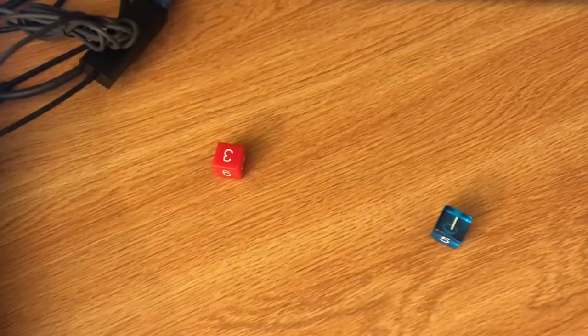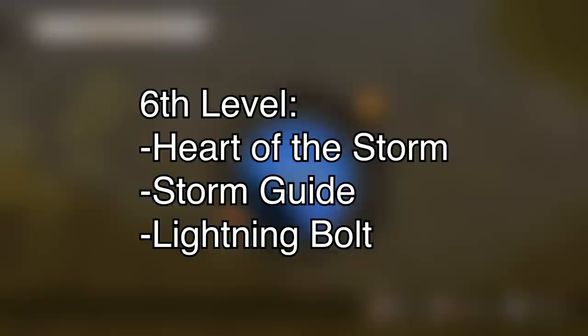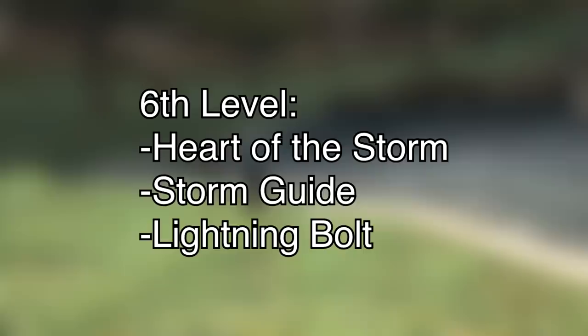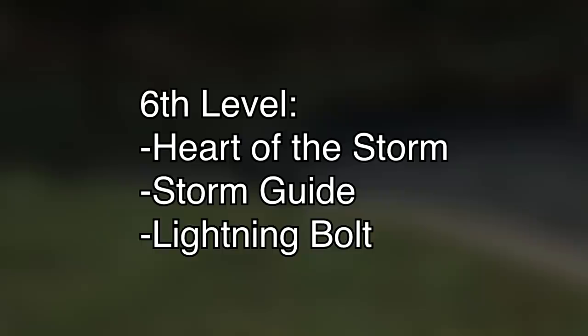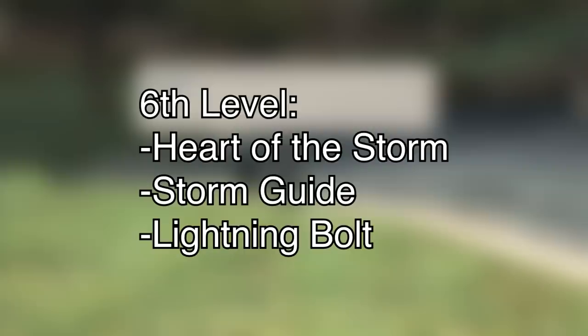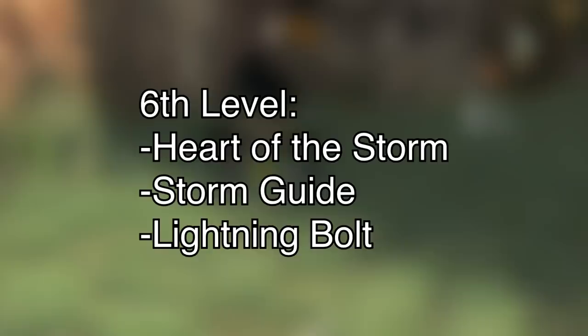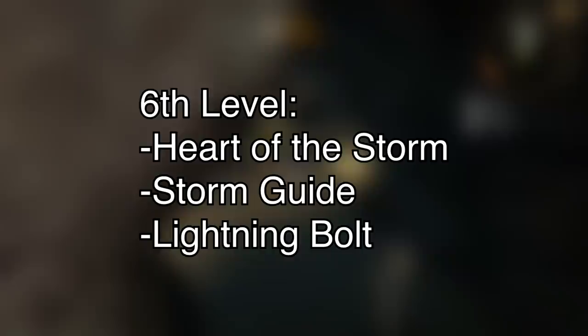Sixth level gives you two more subclass abilities. The first is probably my favorite named ability in official 5e material — Heart of the Storm — which gives you resistance to lightning and thunder damage, so she now resists four types, all of which are most commonly associated with spells. Again, high Aether resistance. Whenever you start casting a spell of first level or higher that deals lightning or thunder damage, every creature within 10 feet of you takes lightning or thunder damage equal to half your sorcerer level. Unfortunately this doesn't specify creatures of your choice, so even allies get hurt by this, but as long as you stand more than 10 feet away from any ally you're good. You also get Storm Guide — the ability to subtly manipulate weather around you in a 20-foot radius, making it stop raining and messing up wind in 100 feet.